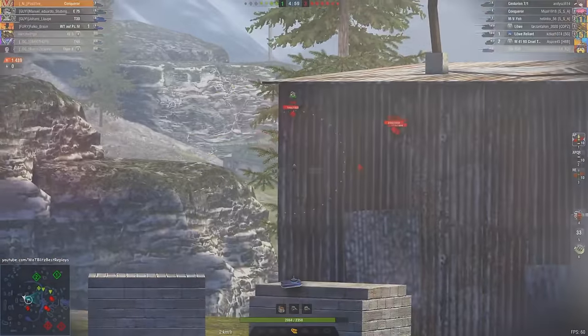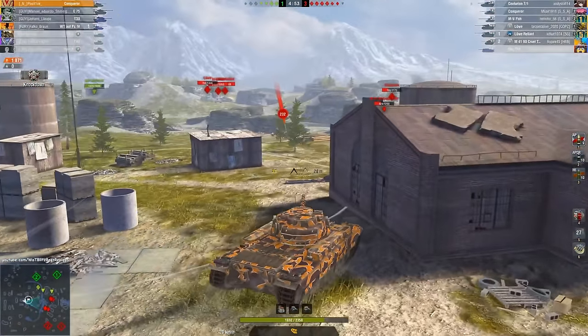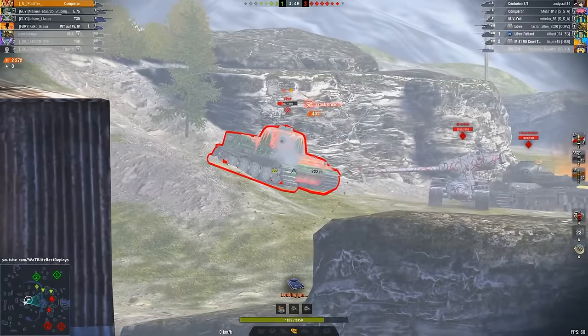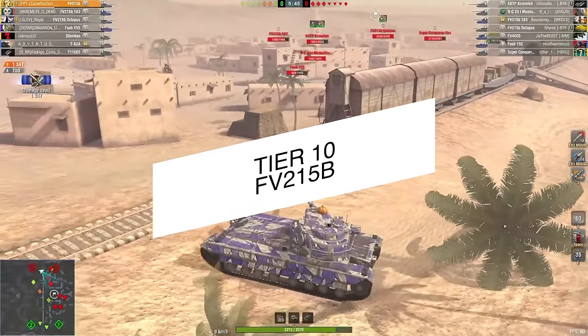It may seem incredible to penetrate heavy tanks frontally with regular HESH shells, but it's true. When I first played it, I was very pleased with this. But the Conqueror doesn't have any other advantages. And finally, the pinnacle of this tree — the FV215B.